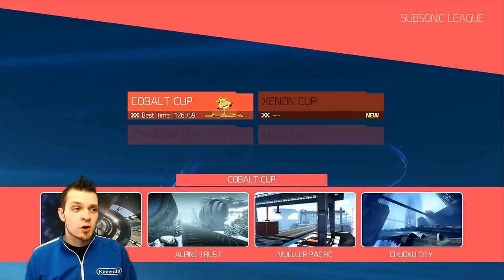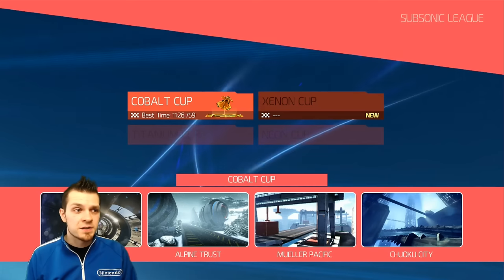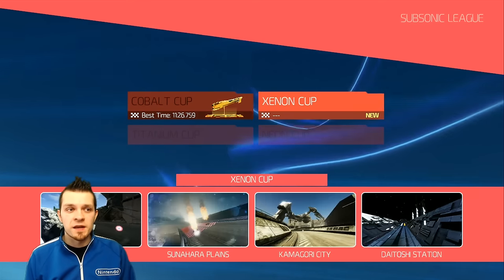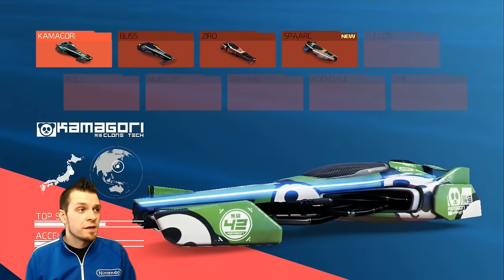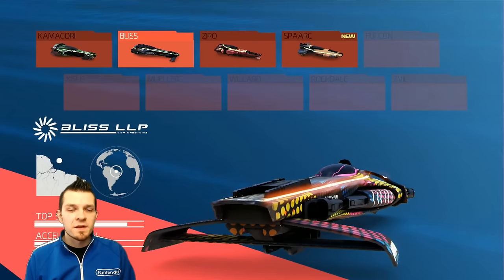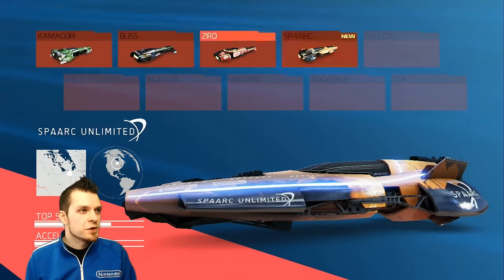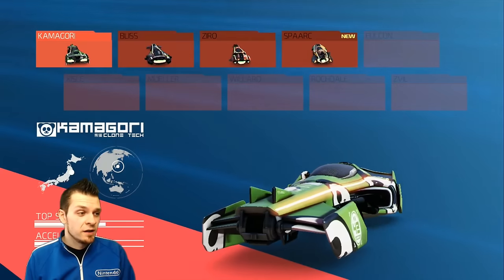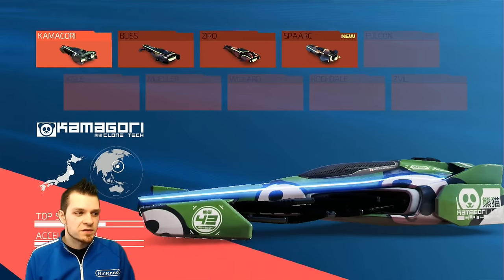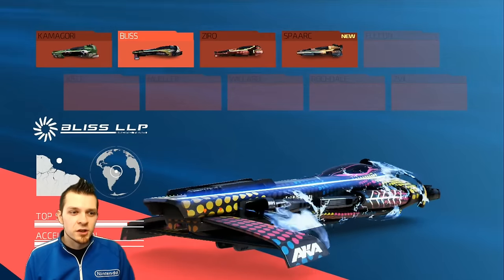I beat the Cobalt Cup already in about 11 minutes in the livestream, so let's jump right on in and try to beat our record. There are three vehicles you can choose from the beginning: the Kamigori, the Bliss, and the Zero. By beating this and getting the gold trophy, you unlock the Spark. The Bliss has a very good top speed compared to the Zero, which has more acceleration and is more for novices.